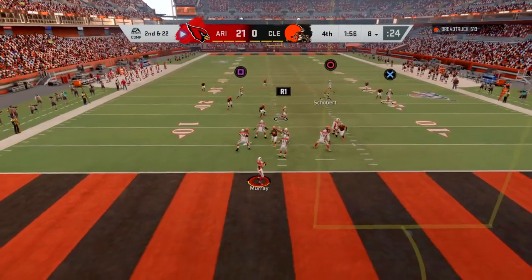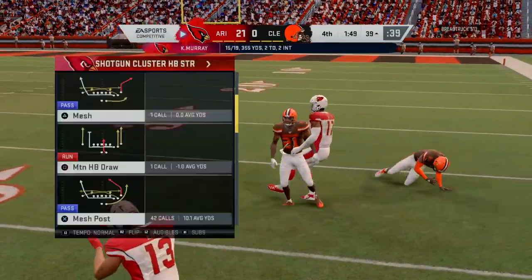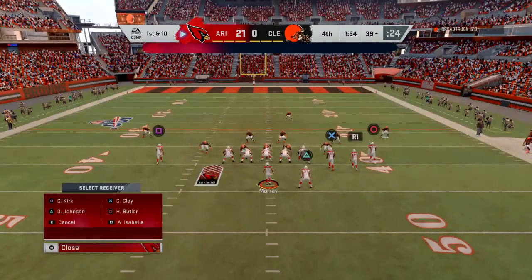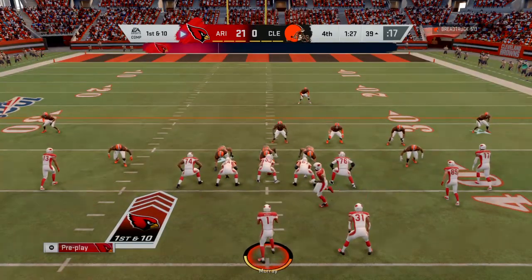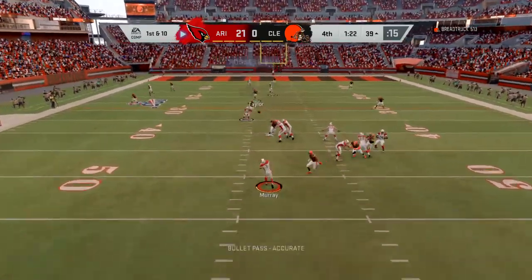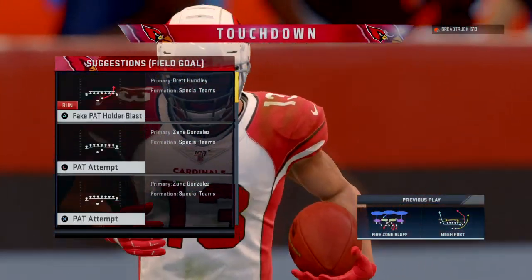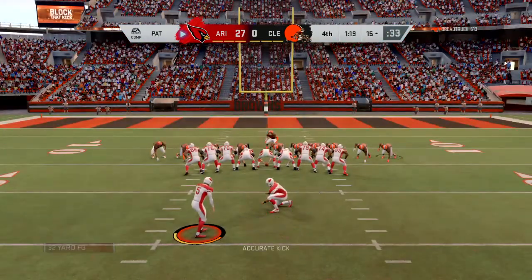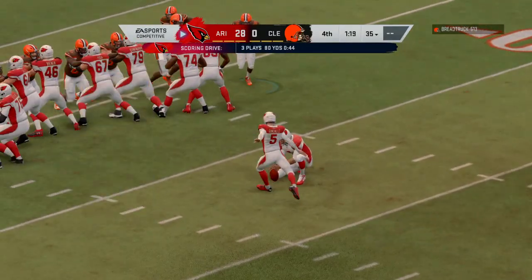Back to throw, Murray will rifle this one deep to the right side — oh, this is taken in, it's complete! A huge play there for Arizona, 53 yards. Go ahead, throw the ball — you've got the big lead, you've got the clock on your side. Maybe they're just looking at it from the fantasy perspective — more points for everyone. That's gonna be caught by Kirk for a Cardinals touchdown: Christian Kirk, 39 yards. The Cardinals turning that interception into a touchdown. Gonzalez good on the extra point and it is 28 to nothing.